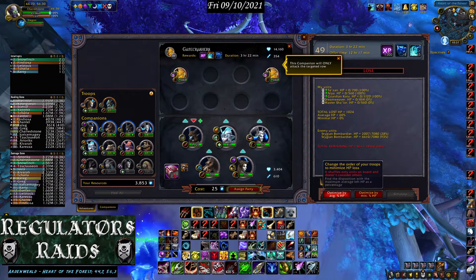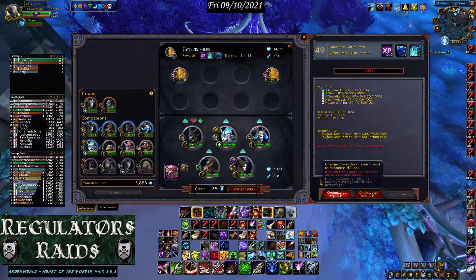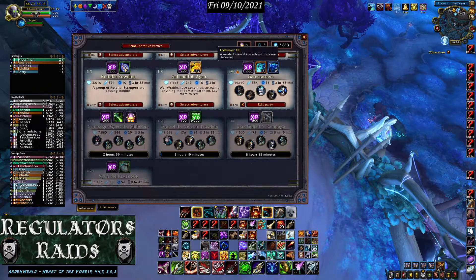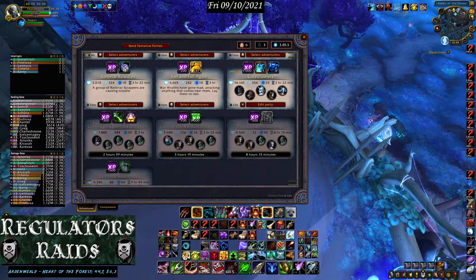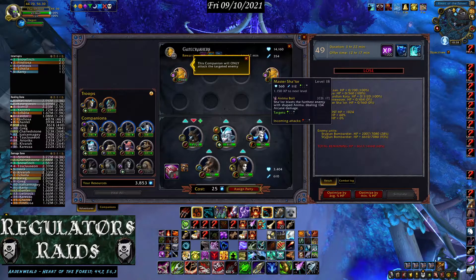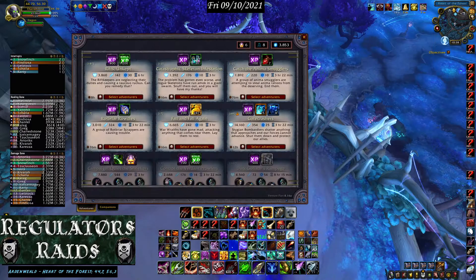Venture Plan is telling me there's a win here, but I don't see how that's possible. It still says 'lose' — even after hitting the optimize button, it still says 'lose.' This is a no-win scenario: Venture Plan is wrong on this one. If you send this group out, you're just accepting the loss and getting XP for it. Before doing that, I want to make sure all other missions are complete first, so I'll take these guys out.